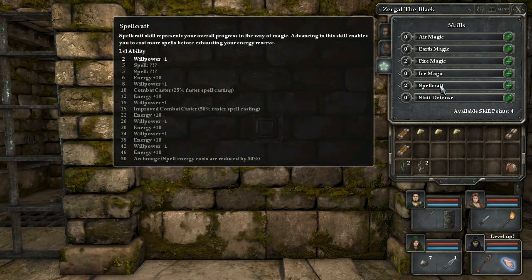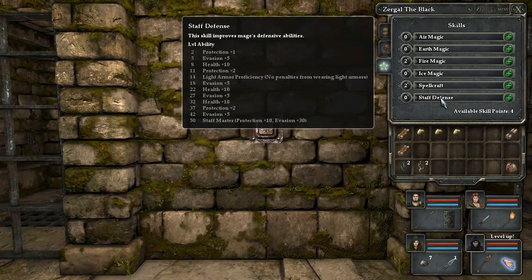Spellcraft skill represents your overall progress in the ways of magic. Advancing this skill enables you to cast more spells before exhausting your energy reserve. Basic stuff.